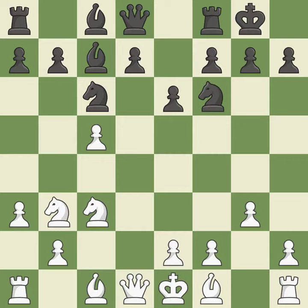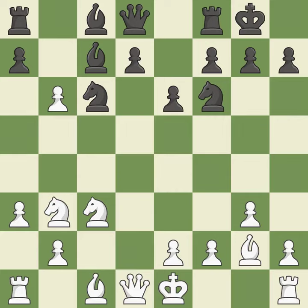Castling kingside tends to be safer because the king is further from the center. As a result, the bishop grows and gains flexibility on the long diagonal. This prepares the bishop for development. This exchange is fair.